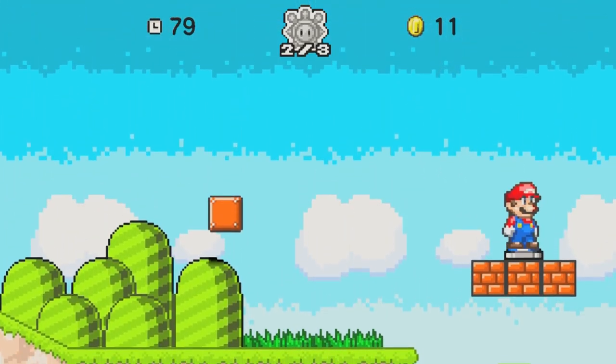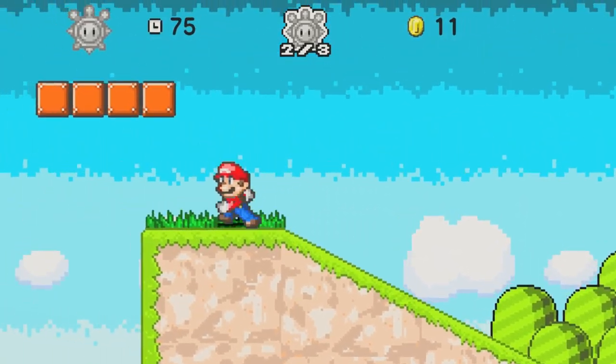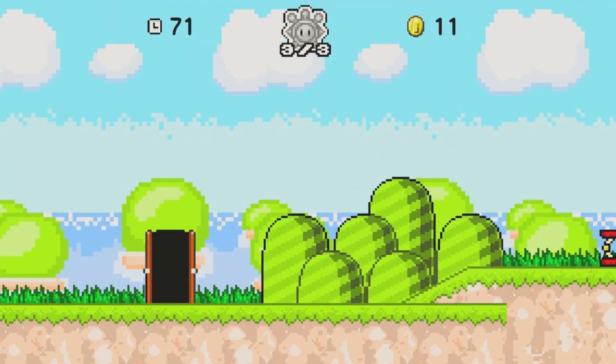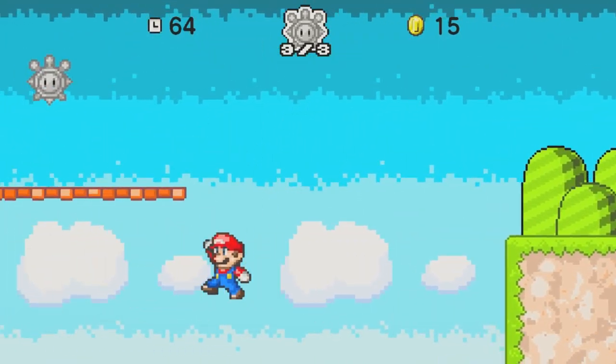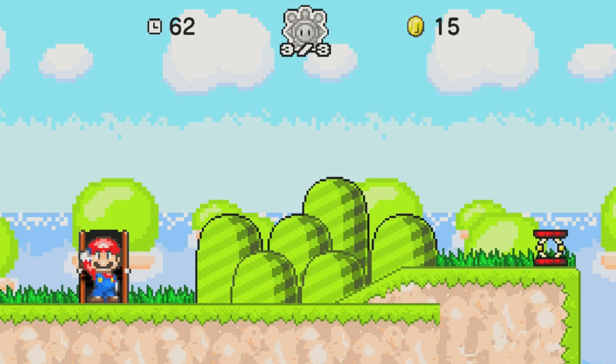All right, we have a P-switch. Maybe we can go back over here — let's go. It's so awesome how it shows the door being unlocked as well. Can we take this up to the top? Short level, but it had a lot of awesome stuff in it. Definitely really cool.